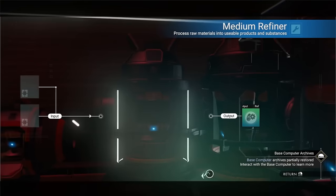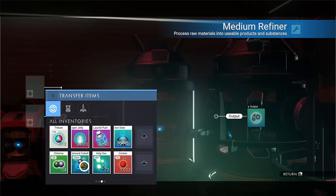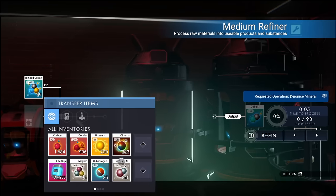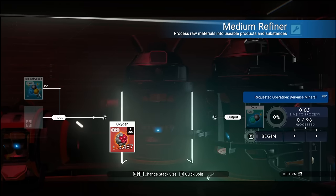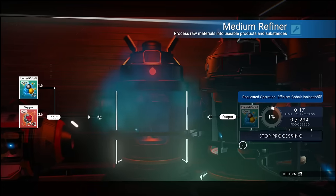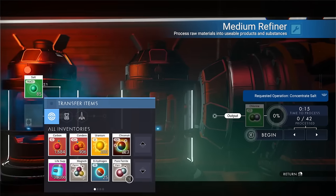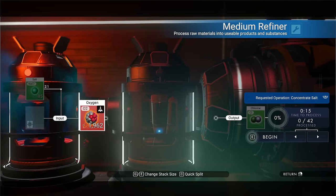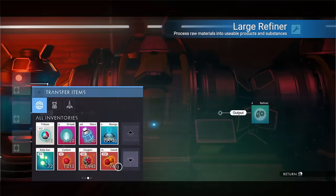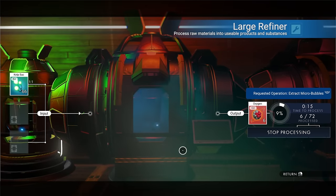Back at the base with a little under 7,000 oxygen — not too bad for the photon cannon, but really should have put that positron ejector in there, because I'd probably have four to five times as much. Cobalt does have its place, but technically you really should be focusing on only making chlorine at this stage. FYI, you can turn kelp sacks into oxygen if you need just a little bit more.